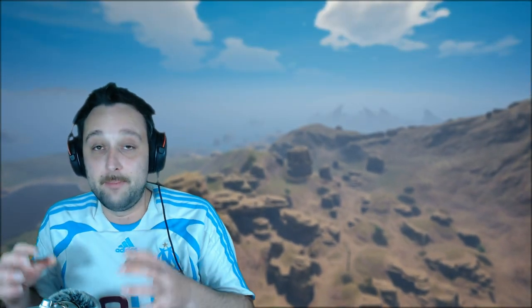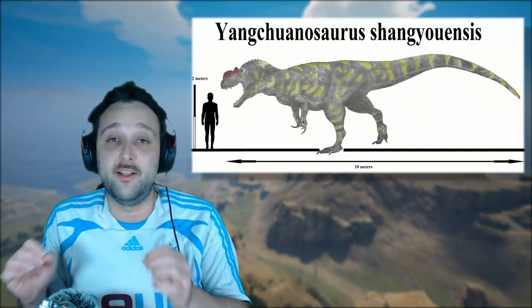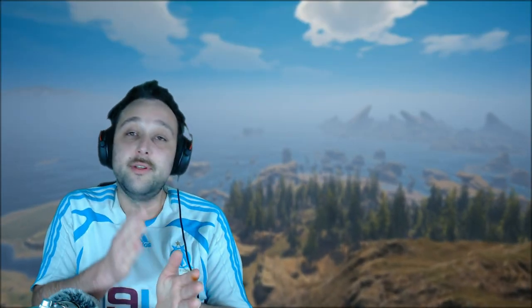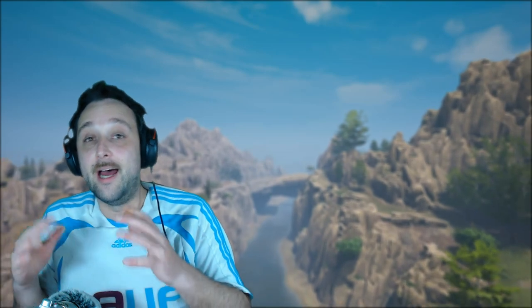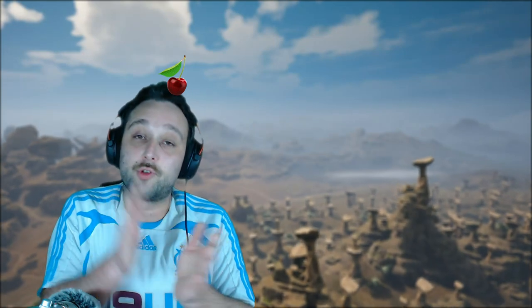Parce qu'il a à peu près la même morphologie, la même taille qu'un Albertosaure. Donc c'est un très gros carnivore qui fait à peu près 3 tonnes et demi. Regardez la différence qu'il y a avec un pauvre humain. C'est une grosse bestiole, c'est un carnivore. Et en plus de ça, il est agile, habile, très dynamique à jouer. La petite cerise sur le gâteau, il a beaucoup d'habilités, et des habilités qui sont franchement sympas, bien pensées. Donc on va aller tester ce dinosaure, et vous verrez que c'est vraiment un très bon dinosaure.